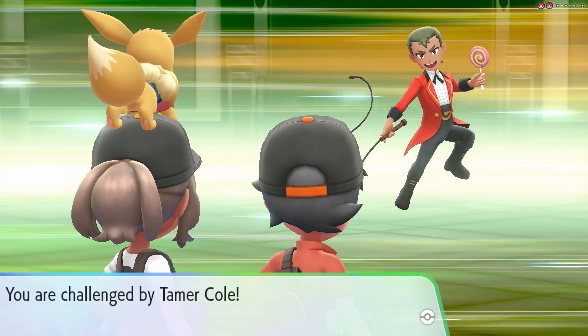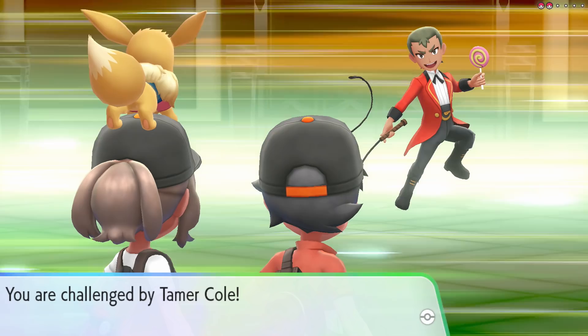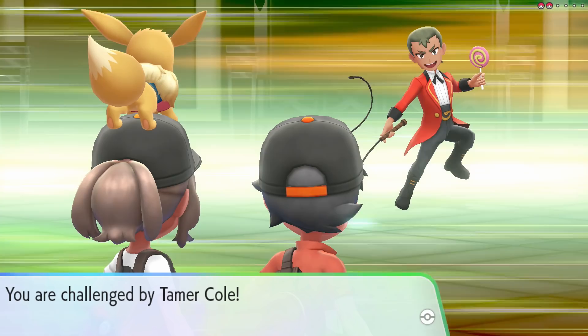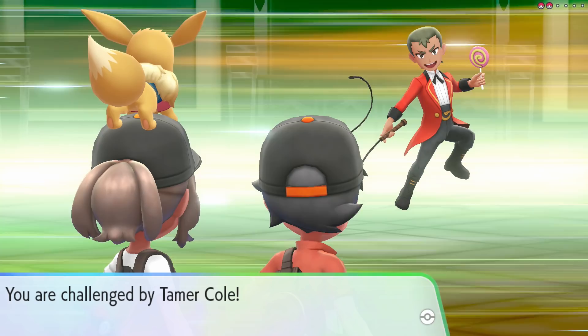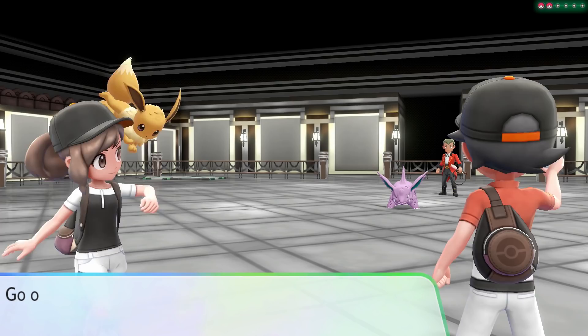How hilarious would it be if notable Team Rocket members from the past showed up dressed as other people — like Jesse and James? That begs the question of how gym leaders are selected. I know there are gym leaders that step down because they want to go on vacation and then elect a protégé to take their place. It seems like a garbage system that only works because nobody cares enough to fight against it.